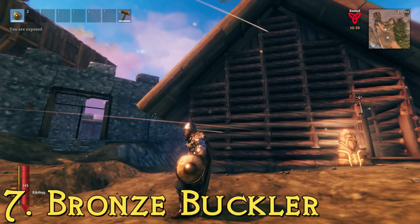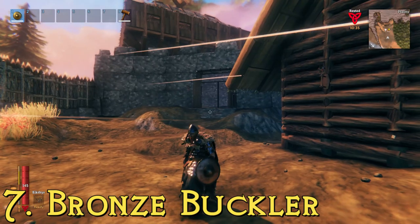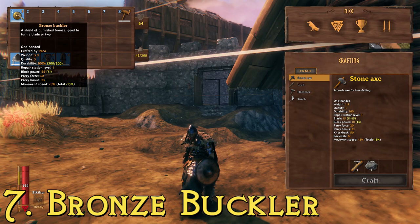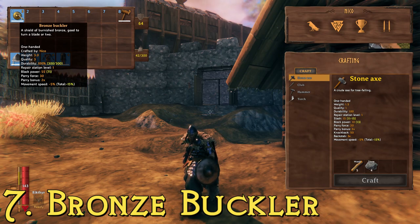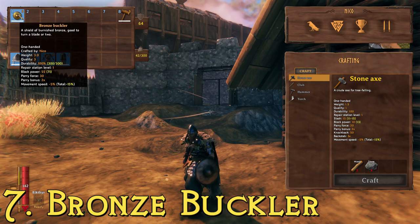At number seven, we have this teeny tiny little shield — it is clearly a buckler. This is the bronze buckler, described as a shield of burnished bronze, good to turn a blade or two. This one has a block power of 55, making it 10 points higher than the wood tower shield, a parry force of 30, giving it 10 extra parry points over the wooden shield, and a durability of 300. To make it, you need wood and bronze.